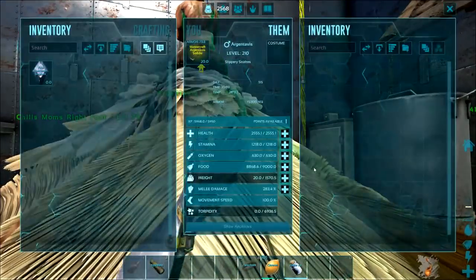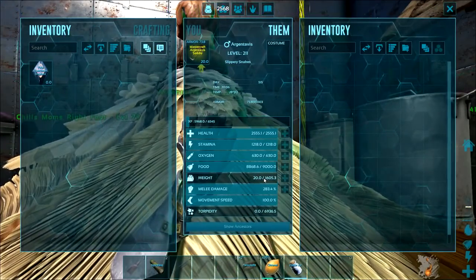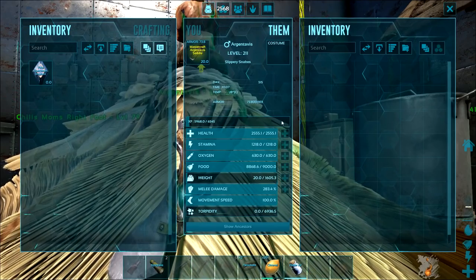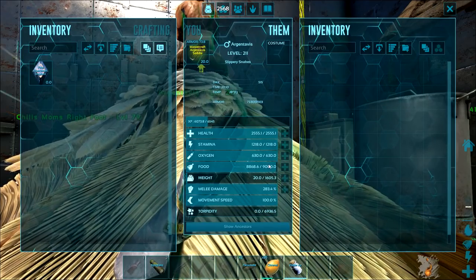I'm going to get this leveled up. I really want to get maybe just over 2k weight on this bird. The bird stats were pretty garbage, but if we can get over 2k weight that'll be excellent and then we can start farming a bunch of resources.